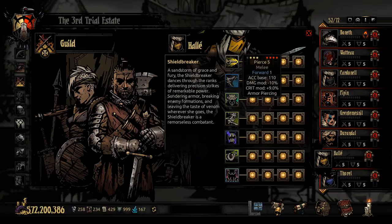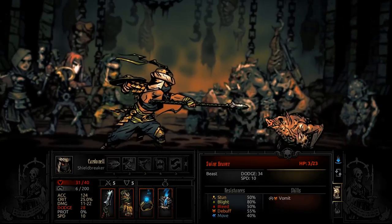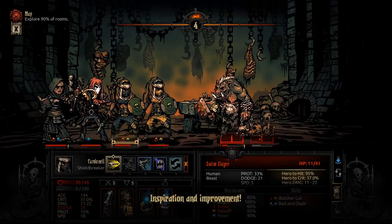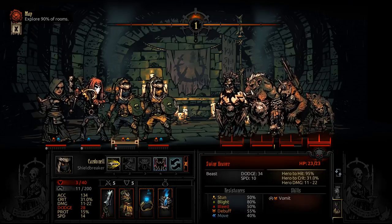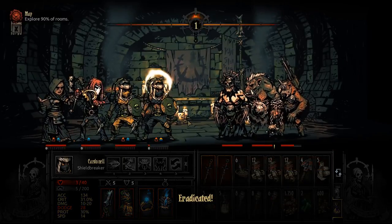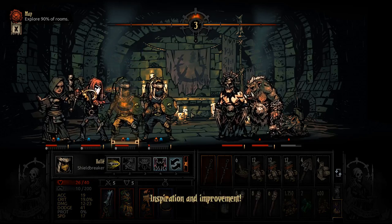Her first ability is Pierce, which is probably going to be one of her main abilities. It has a damage modification of only negative 10%, so you're still hitting 9 to 17 - higher than many other characters' base damage. It also has a plus 9% crit modifier, putting her at nearly 20% crit already. And it can be used from positions one through three, hitting any enemy position. On top of all that, Pierce armor pierces, so enemies in the Weald with 50% armor protection at 35 to 36 HP? Doesn't matter. Shamblers? Doesn't matter. Uca Savages in the Cove with 50% protection? You just go right through that.